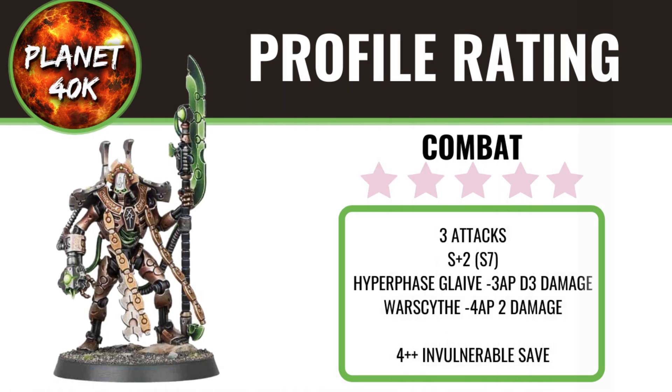Assuming he has the same options as the Codex, the only melee options I'd use — other than the Staff of Light melee version — are the Hyperphase Glaive and the Warscythe. They're roughly doing the same job: one has better AP, and one has the potential of doing D3 damage rather than the flat 2. The issue is he only has 3 attacks base, so he's not going to be a close combat monster, although the 4+ invulnerable does help. With Dynasty rules and stratagems, he might be okay in combat. I'm going to score him 2.5 out of 5.